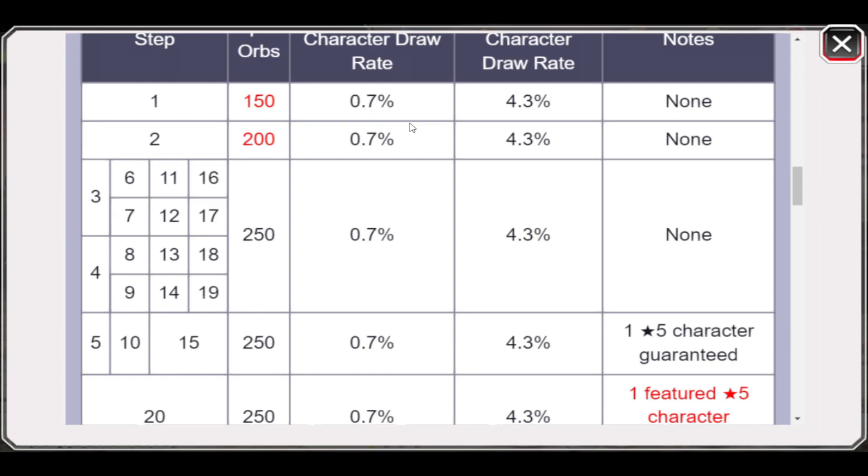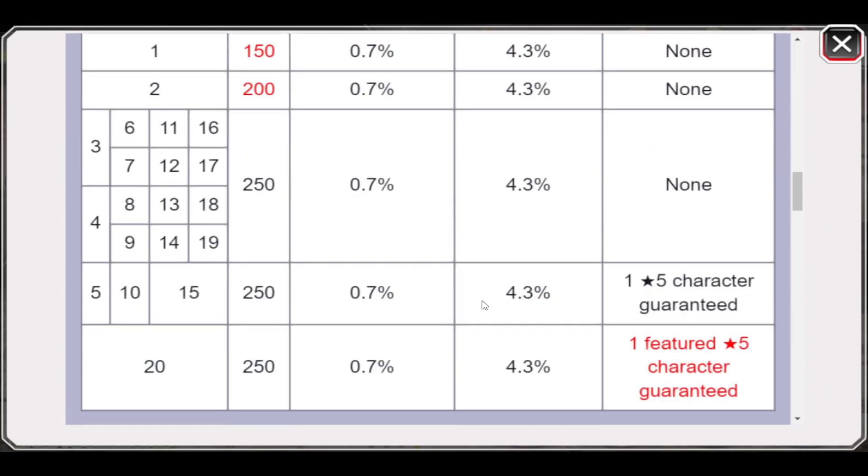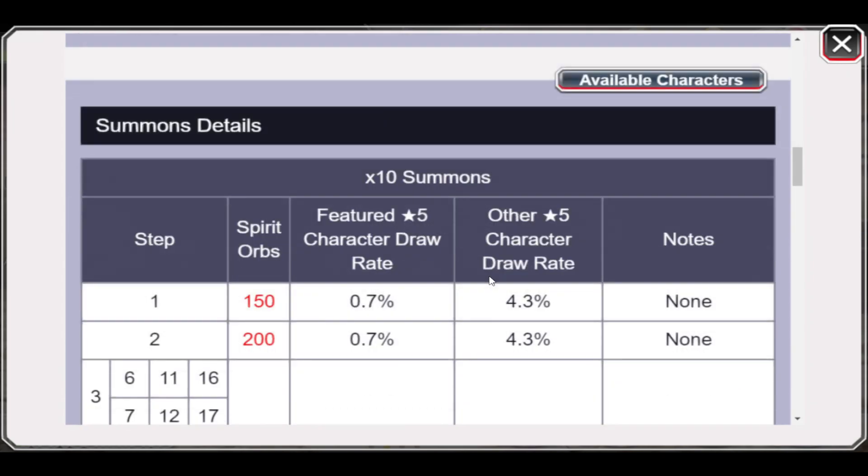The rates are as follows: there's a 0.7% chance to pull Ichigo and a 4.3% chance for the other characters. Also note that at the 5th, 10th, and 15th steps you get a guaranteed five-star character from the banner. There's no chance of pulling off-banner characters like Vast Lord Ichigo, so this is definitely a solid banner.